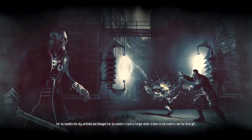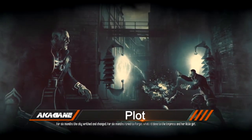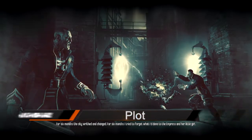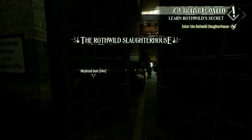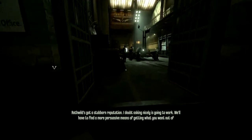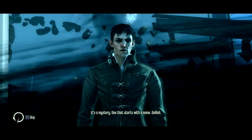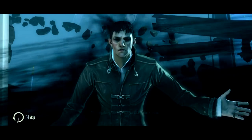For six months, the city writhed and changed. For six months, I tried to forget what I'd done to the Empress and her little girl. But there was no forgetting. Starting out with the assassination of the Empress, you follow the character Daoud along his path that takes place during the same time Corvo escapes from his cell. Also being guided by the same mysterious man known as the Outsider, he is given the task to locate someone or something named Delilah.